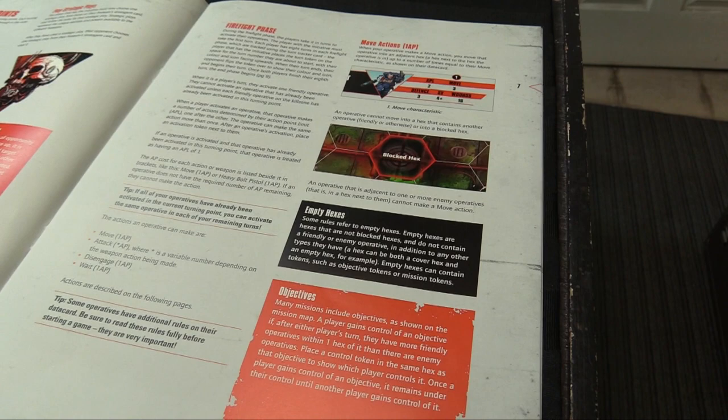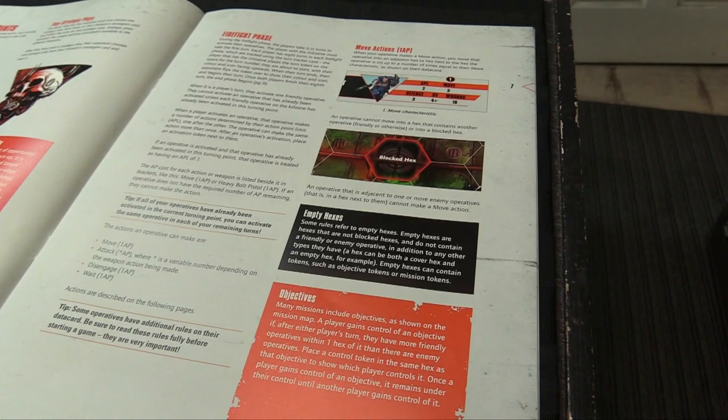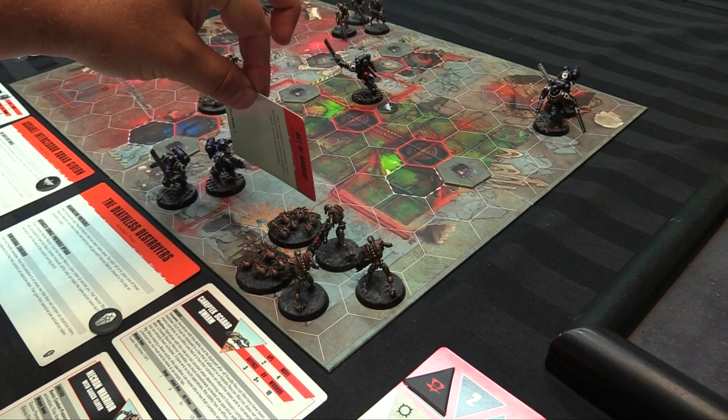Any hex containing an operative (friendly or otherwise) is considered blocked. An operative adjacent to one or more enemies cannot make a move action. Objectives: a player gains control if at either player's turn they have more friendly operatives within one hex than enemy operatives — place a control token to show control, which stays until another player takes it. Line of sight requires the center-to-center line from shooting hex to target hex to be unblocked by blocked hexes or models.